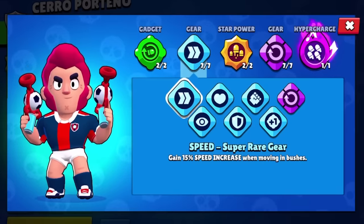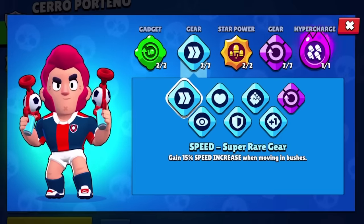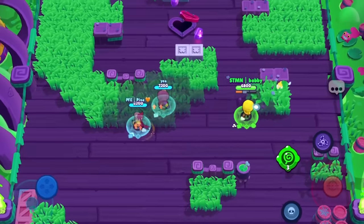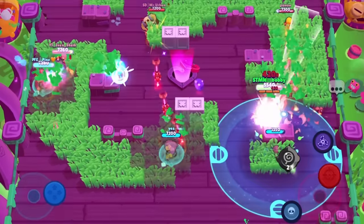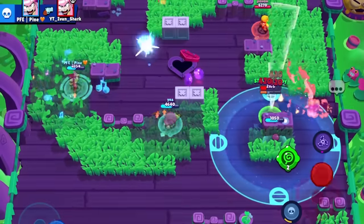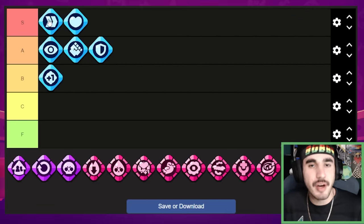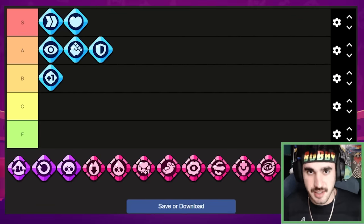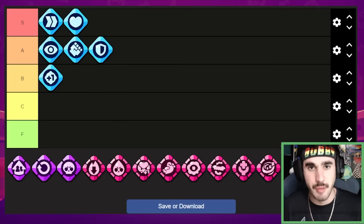Next up we have the speed gear, and you can argue the speed gear is the best gear in the game. The fact that you get movement speed — which is one of the most important things in the game — is just mind-boggling. Honestly I don't think the speed gear should even be in the game; the fact that brawlers can move faster totally changes everything, changes interactions, changes how you play the game. We're going to put this at the top of the S tier, as this is easily the best common gear. I have it on all of my brawlers and I mean I actually run it on all of them.